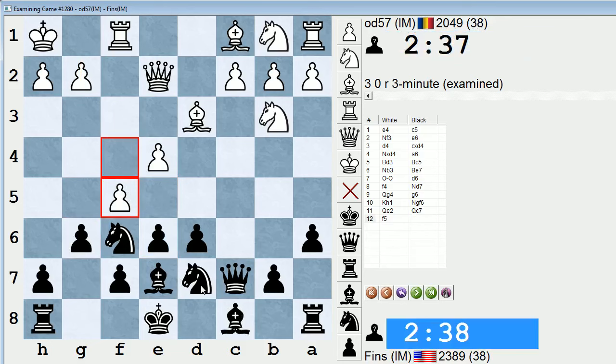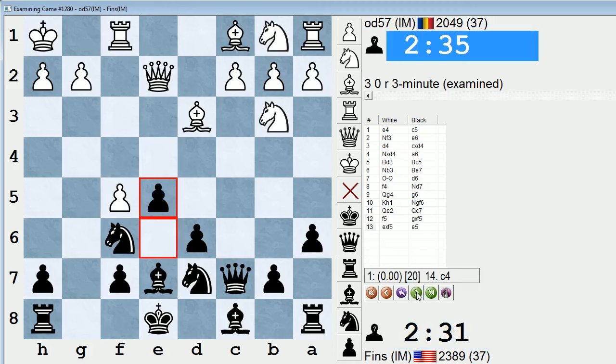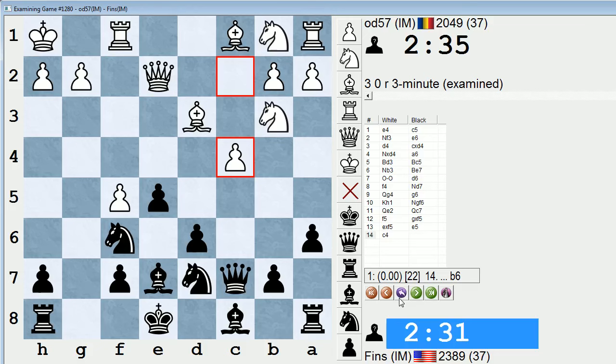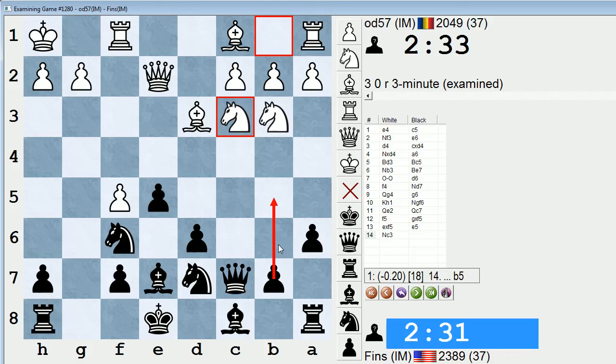This transformation of the pawn structure tends to favor black if there's tangible pressure down the g-file, which there will be very soon. Sometimes you can meet f5 with knight e5, but I think here my reaction — taking with the g-pawn and then pushing — is even more appropriate. Let's just start the engine to see. The computer actually likes knight e5 a bit, but it's probably going to say this is all right too. It says white should play c4 to at least have some influence on the center. I think he played knight c3, I go b5.